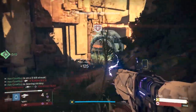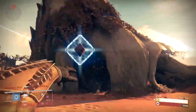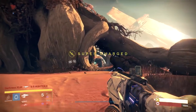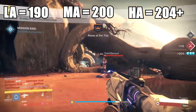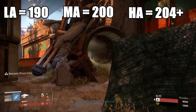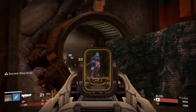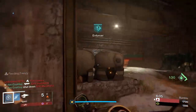Before we talk about tightening up the spread, we need to understand not only how fusion rifles work but also the health of our opponents, because a player's health varies. A low armor guardian will be about 190, middle is going to be about 200, and high is a little under 210. Some players' health are a little bit lower — you can two-shot low armor guardians with the First Curse — and some can be higher, think max armor Ram Warlock or max armor Titan.